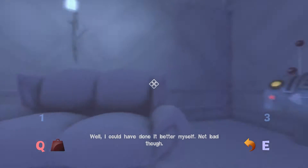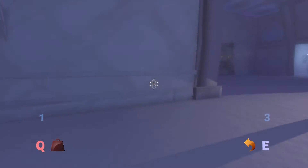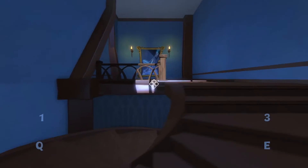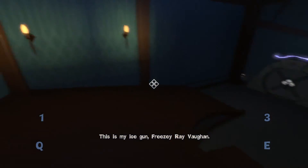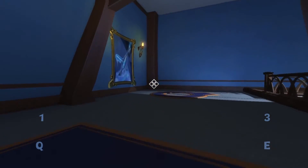Awesome. Well, I could have done it better myself — not bad though. How else could you have done it better? There's only one way to do this unless you just use the chair. This game's having some frame issues. Remembering some of my past inventions from previous levels — I guess this is my ice gun, Freezy Ray Vaughn. Oh, Freezy Ray Vaughn, I see.